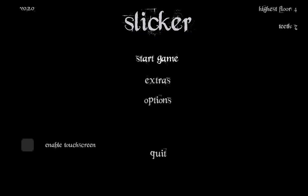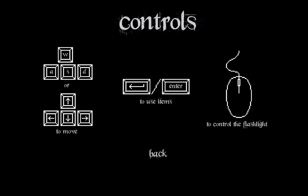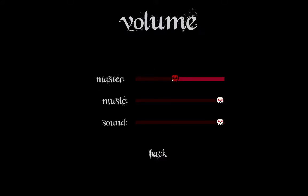A couple other things: we've added some more menu options. We've got a controls menu — you can see arrow keys, WASD, Enter to use items, and to use the flashlight you use the mouse. The flashlight isn't unlocked by default. We also have a volume controller now so you can control the master volume, the music, and the sounds separately — just a nice feature to have.